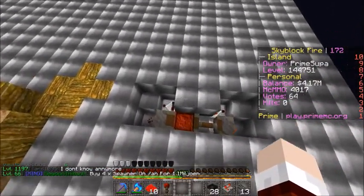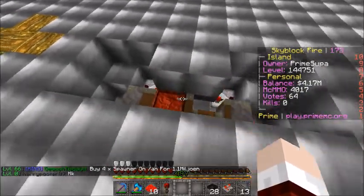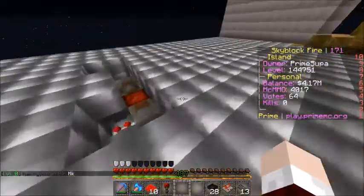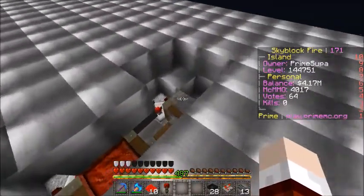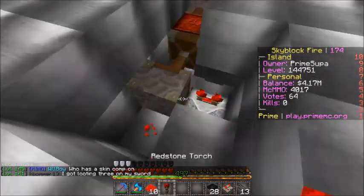This here will move the redstone block once every four minutes and twenty seconds or so. Same with this. So what we can do now is we can place a redstone torch right here.